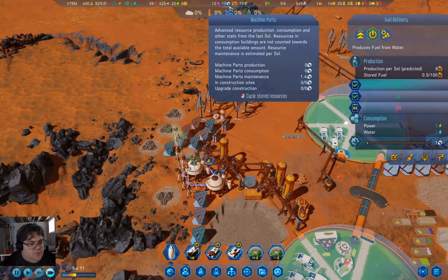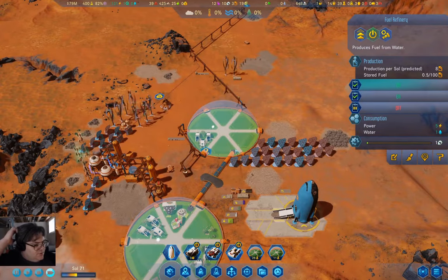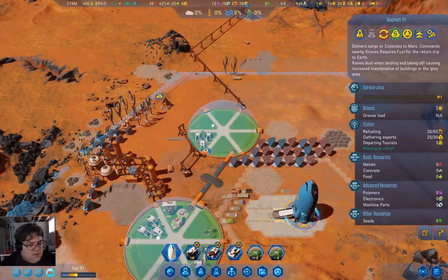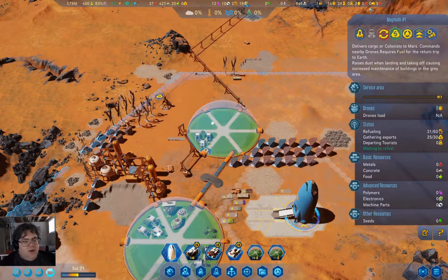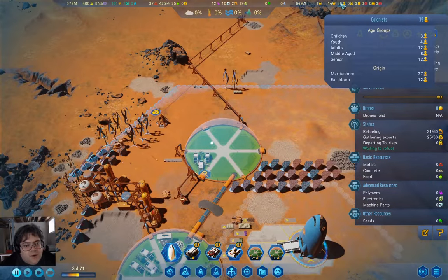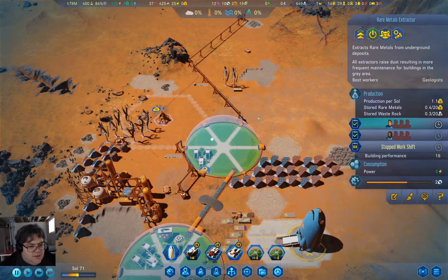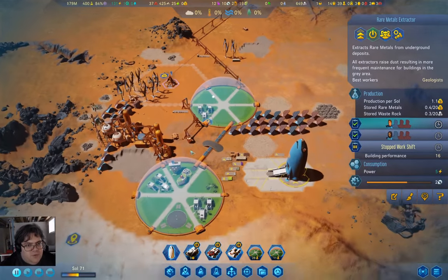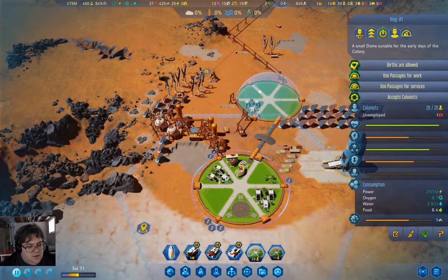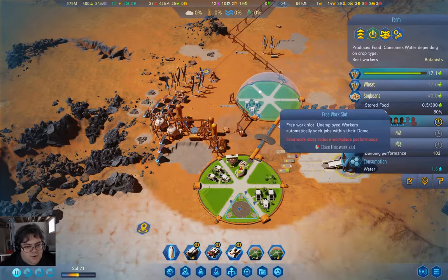We're running through machine parts at a decent rate. We have 25 rare metals. We've got unemployed people — I'm going to put a couple of them over there, and one of them over here.